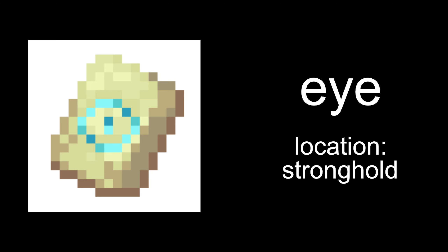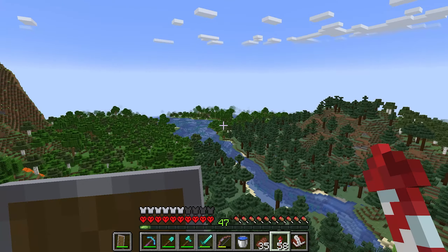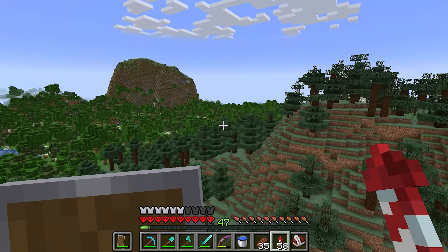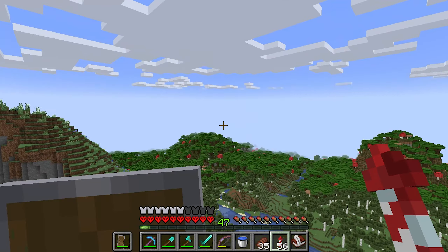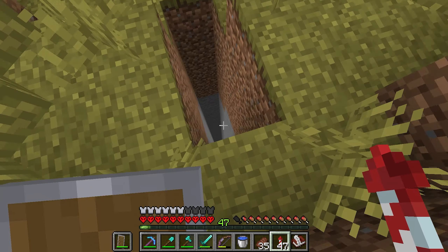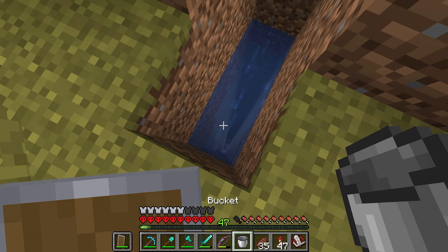Next up, eye trim. Location: stronghold. We've already passed through a stronghold before we fought the dragon — I didn't check the library at the time. I'm pretty sure the library is a guaranteed armor trim location, but we'll find out. Shouldn't take too long to get there. Oh there it is — I wonder, could we just make that drop? Let's not risk it.